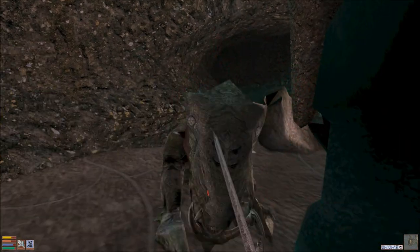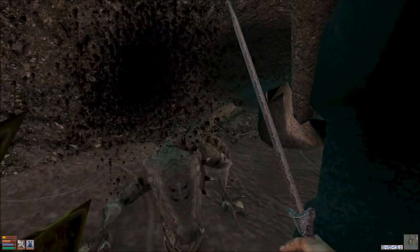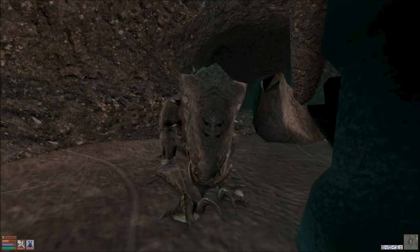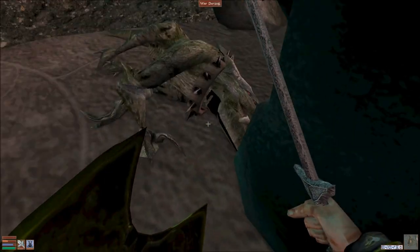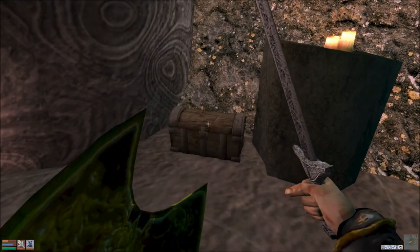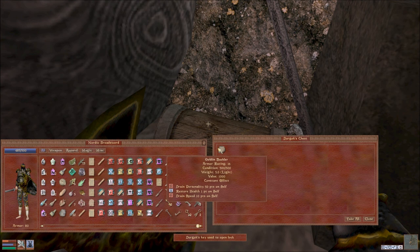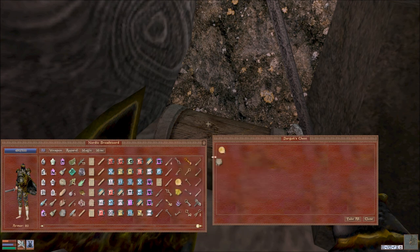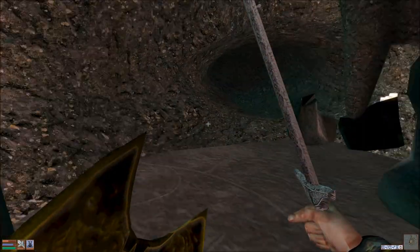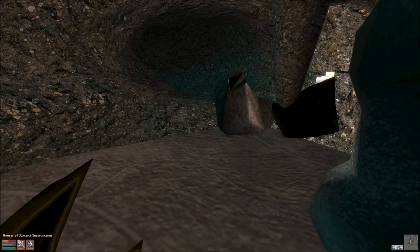I wish I could just hold the button down and have it auto attack instead of having to click all the time. I know it's way too late for me to be complaining about battle mechanics now — and I lost my boots again. He has a decent shield, I'll take the gold as well. Alright, now that my boots are gone it's warping time, I'll go back to the temple.